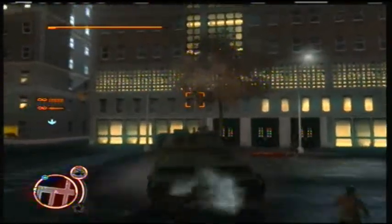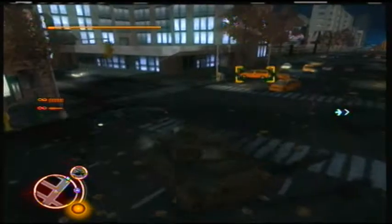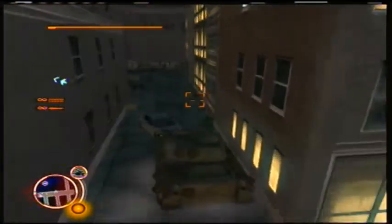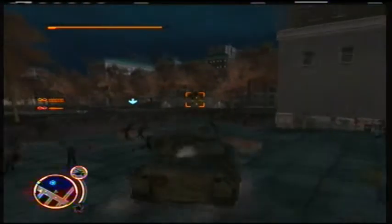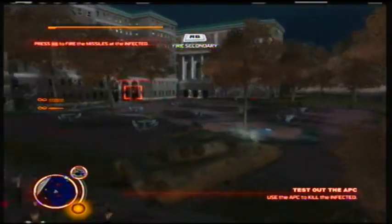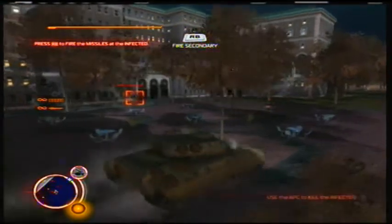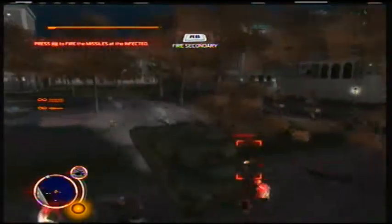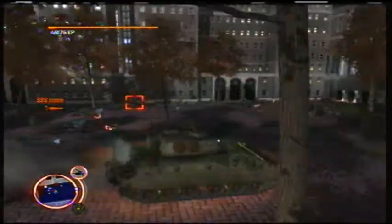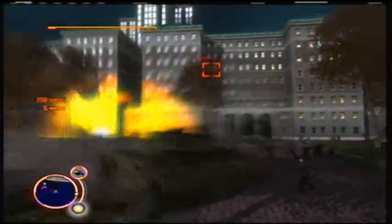Do I really need to explain driving a tank? Left stick moves the tank body itself, right stick moves the top and the turret. You can use left trigger to lock onto things, although it'll take some time for the main gun to swivel to your target. For the APC, the main gun is — I'm gonna guess — a 20mm cannon, where right trigger is the cannon and right bumper is the secondary weapon, which in this case is a rocket.